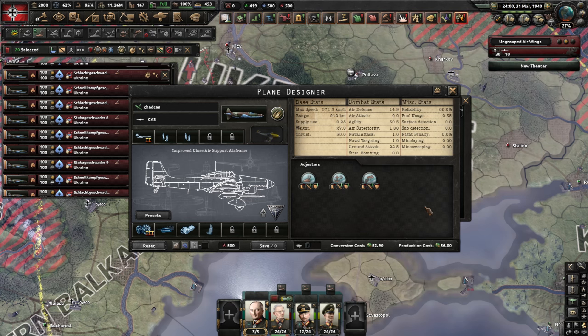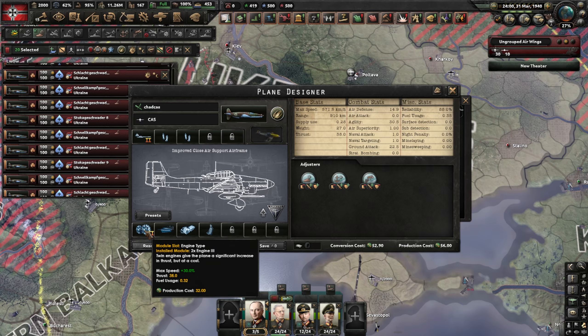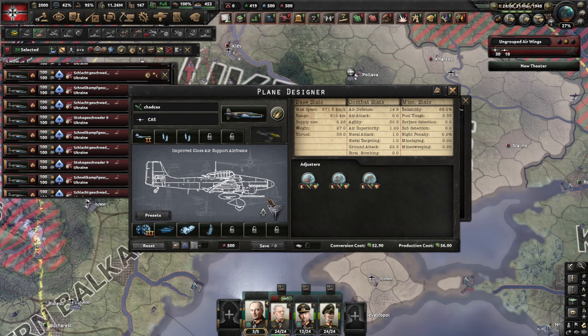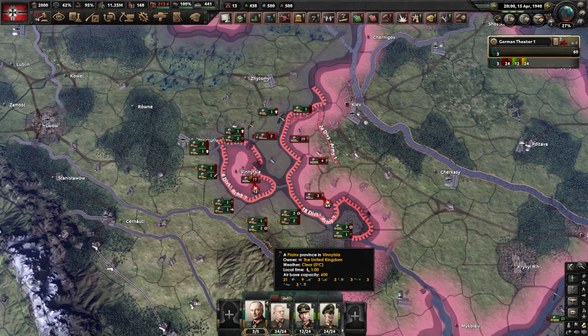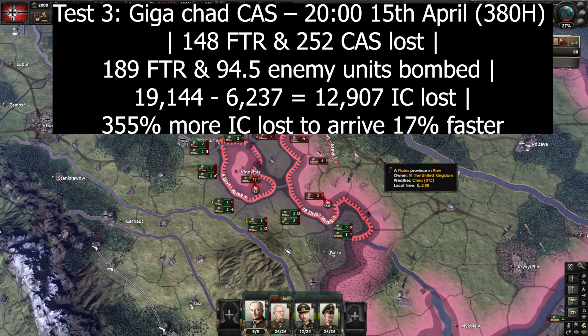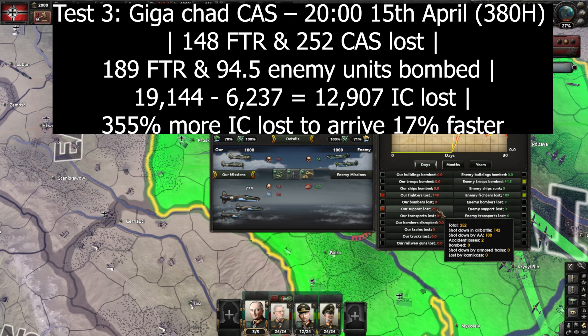The final variant is the Giga Chad CAS — a big and expensive plane at 56 production cost due to its dual engine 3, supporting an anti-tank cannon 2 plus two small bomb bays. It has a ground attack of 46.5, about 50% more than the regular CAS. The encirclement finished on the 15th of April — over a day faster — and we bombed 94.5 enemy troops, though we still lost quite a few CAS planes, and at 56 IC per plane that adds up quickly.